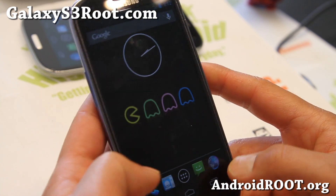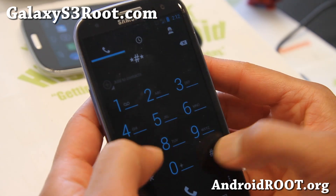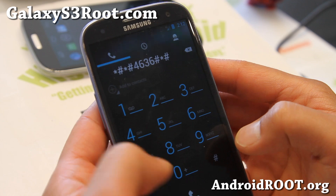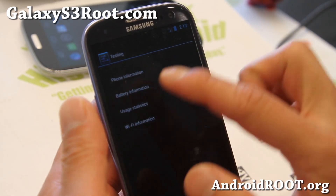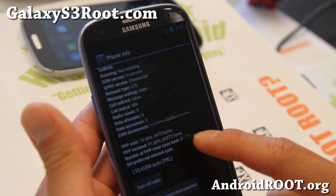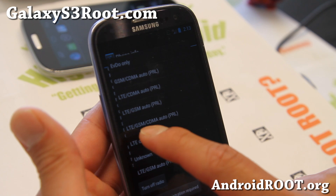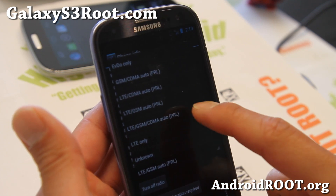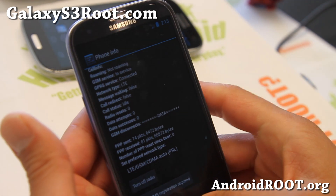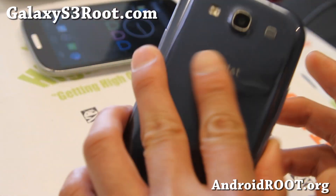If you're having even more trouble, type star-pound-star-pound-4636-pound-star-pound-star into the dialer to get into the phone info menu. Go to Phone Info, and if it's on WCDMA, change it to LTE/GSM/Auto/PRL or LTE/GSM/CDMA/Auto/PRL, then reboot once and let it sit. It will change back to 4G LTE for those of you with AT&T Galaxy S3.